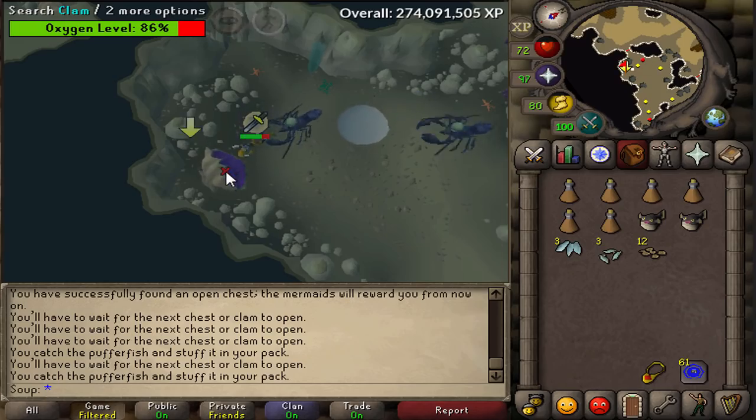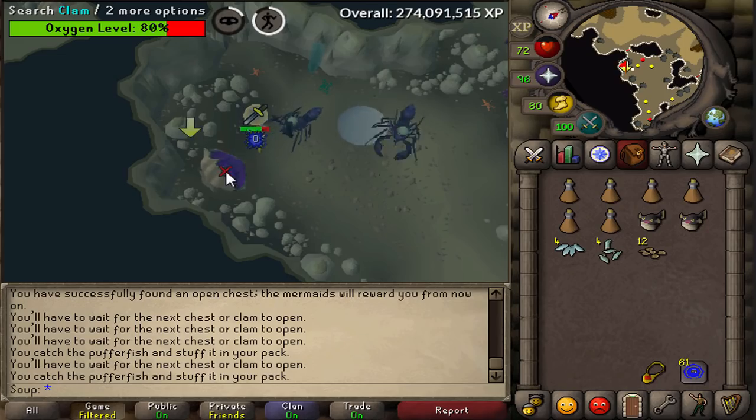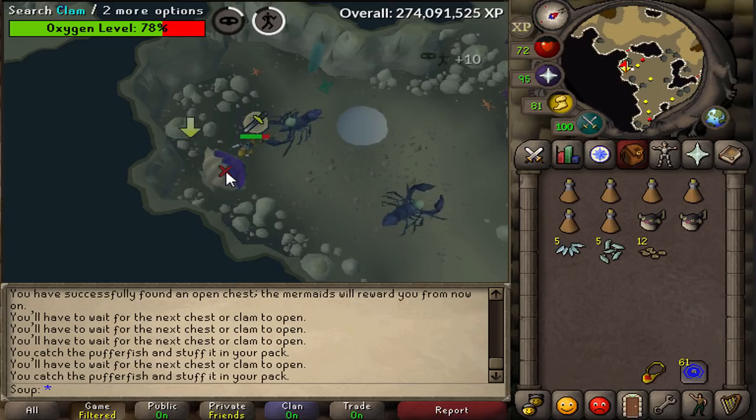It's sort of like the menu you see at the Brimhaven agility arena where you can choose your reward. You may not cash in more than 700 tears at a time. Attempting to exchange more than 700 tears will result in the surplus tears being discarded.